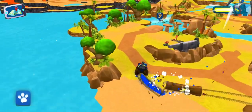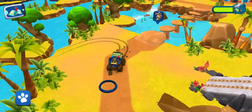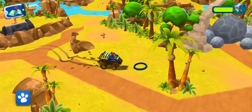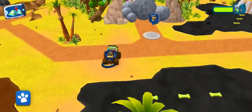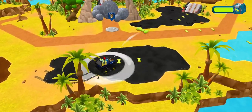You are the fastest pup in town. Drive over these pads to get a speed boost. Look! A boulder barricade! I bet you could destroy it with your launcher to clear the way!